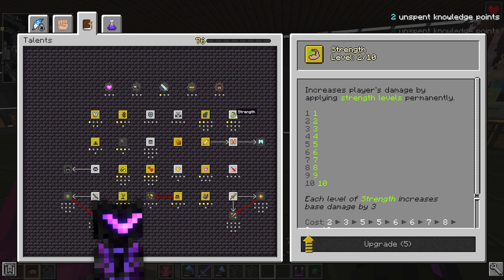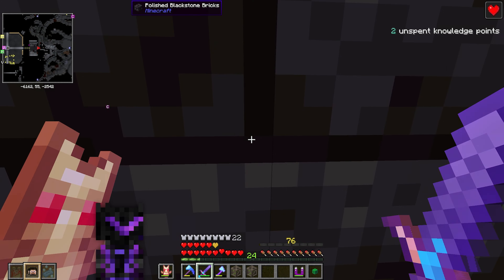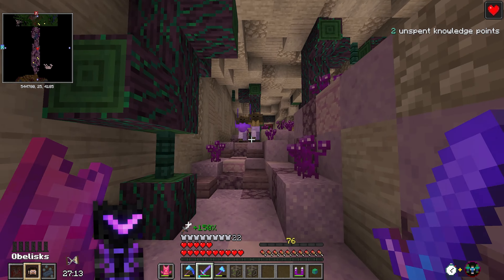We've unlocked another point into Treasure Hunter, which is important, but I think we should focus on Strength first — actually, maybe not now that we have Glass Cannon. Let's find out. Running an Extended and Crowded vault — I'm excited to punch things.